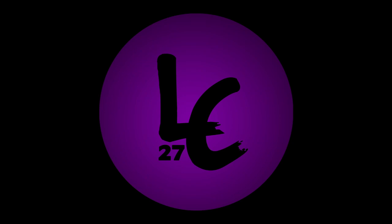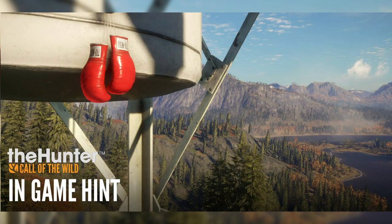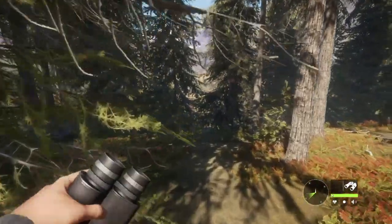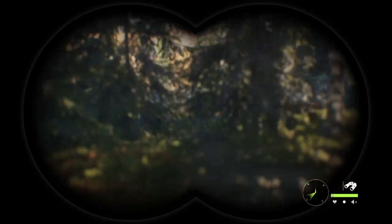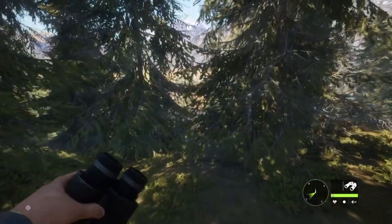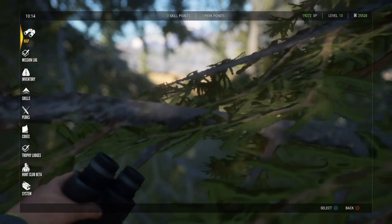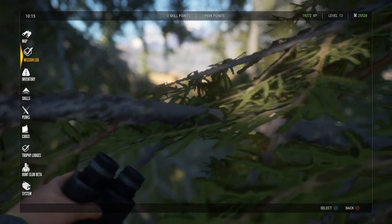Without further ado, let's get into the new Call of the Wild map. There are a pair of boxing gloves up on a lookout tower in Layton Lakes that say 'True Wear' on them. In the movie Rocky, Rocky Balboa wears gloves that say 'Tough Wear' on them. So most people are saying that this clue might be suggesting a Rockies map with different animals that you might find in the Rockies. Comment down below what you think the clue leads to and what new animals might be in a Rockies map.